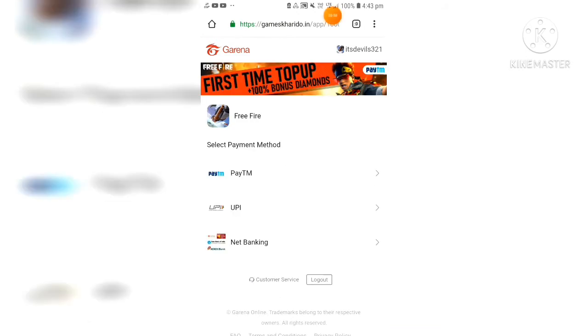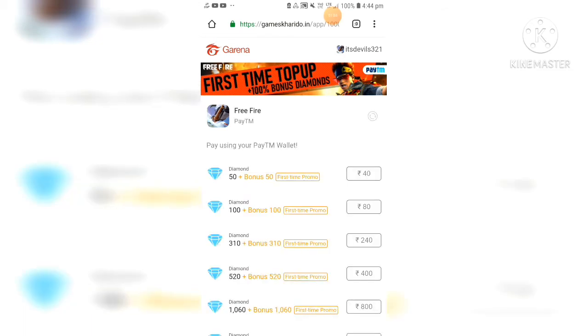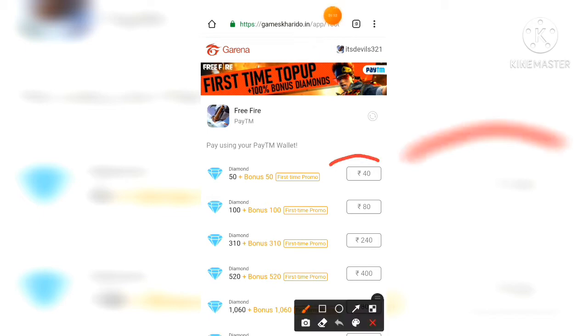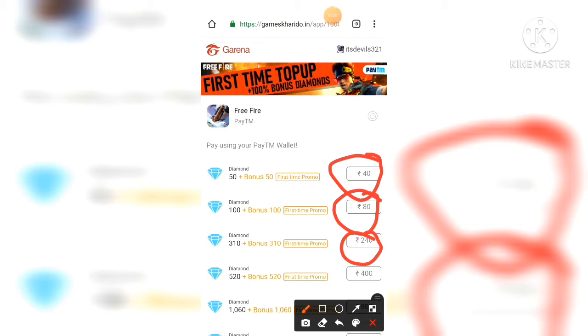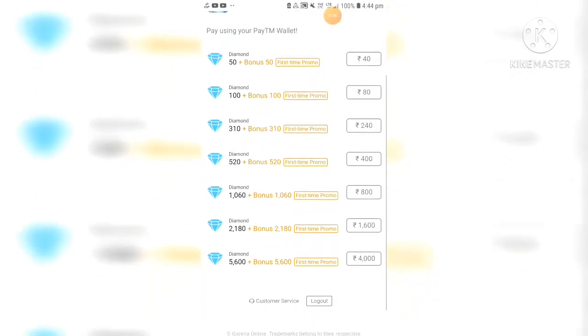Now you have to select your payment method — I am selecting Paytm. You can see that for 40 rupees you are getting 50 diamonds and a bonus 50 diamonds, so in 40 rupees you are getting 100 diamonds. For 80 rupees you are getting 200 diamonds. Similarly, for 40 rupees you are getting 620 diamonds, and you can top up to 5600 diamonds — in 4000 rupees you are going to get 12,000 diamonds.